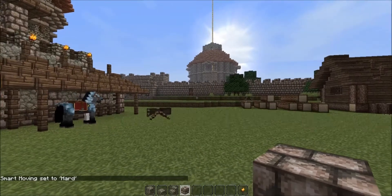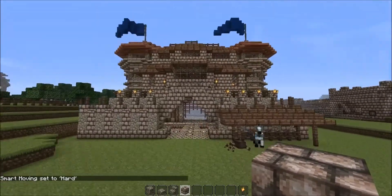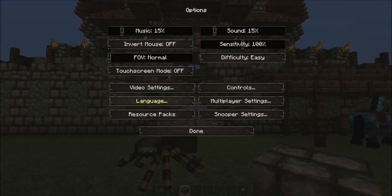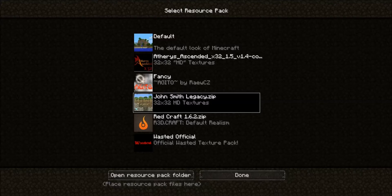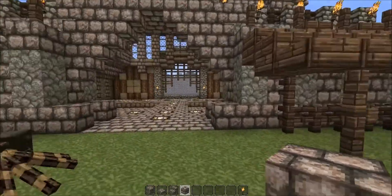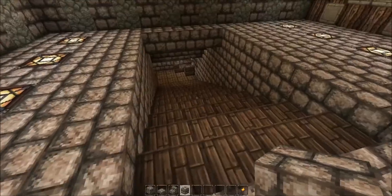Okay guys, welcome back to Vast Shows — that's what I'm going to call this. This is my Bow Morale Project. Basically, I recorded this entire thing, about 20 minutes worth, and I had my mic on mute. Right here I'm explaining that I'm using the John Smith 32x32 John Smith Legacy HD Texture Pack. Really cool texture pack — makes everything pretty.